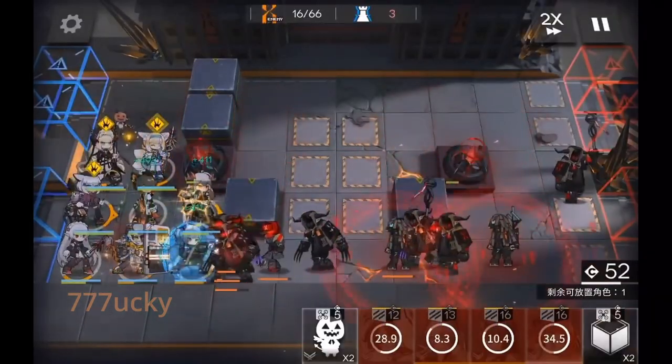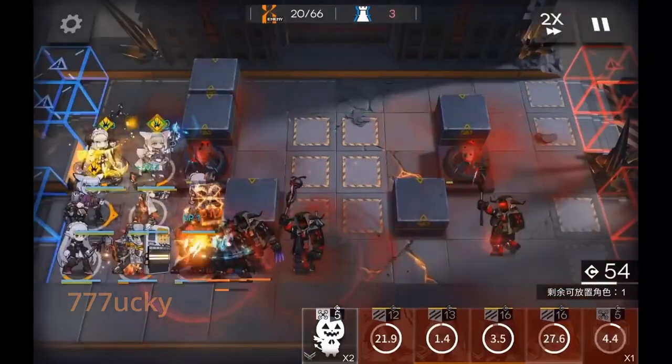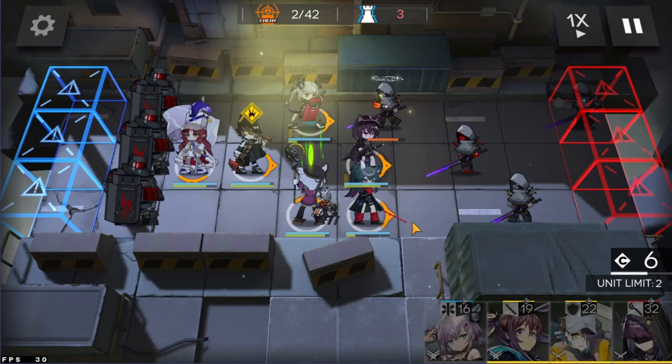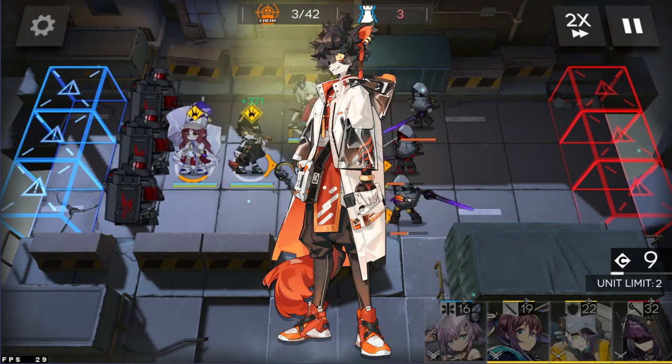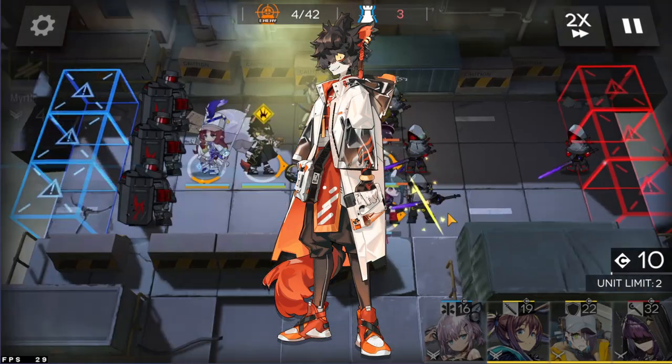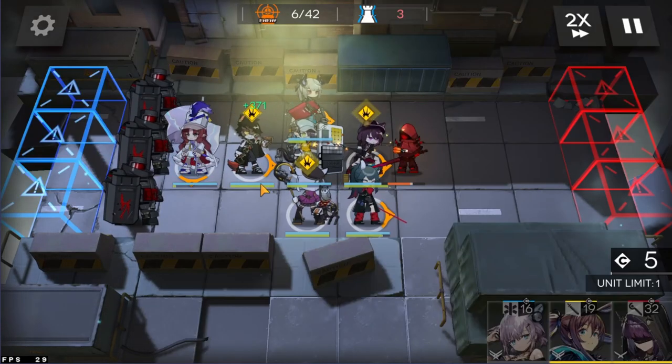All of these perks come in exchange for a significantly higher SP cost and a slower attack interval. These hurdles are not hard to overcome as long as you have the correct supporting operators. The aforementioned battery operators will do a great job at taking care of the high SP costs, while [Aak] will solve your attack interval problem. During a CC daily rotation map, sometimes you will get attack buffs that increase your attack speed — but who uses that, come on.